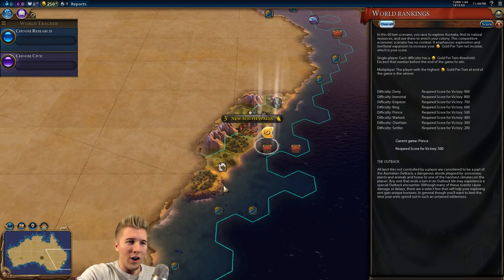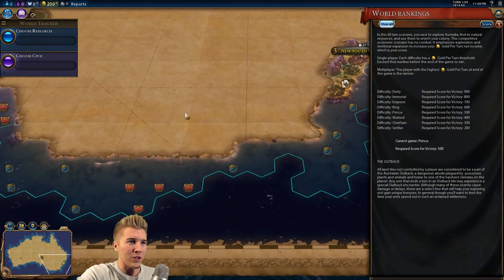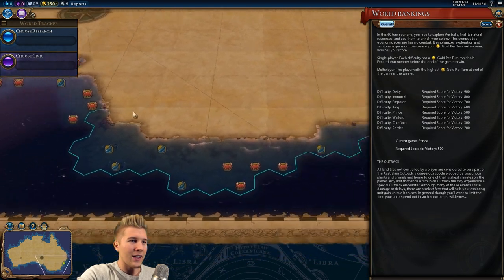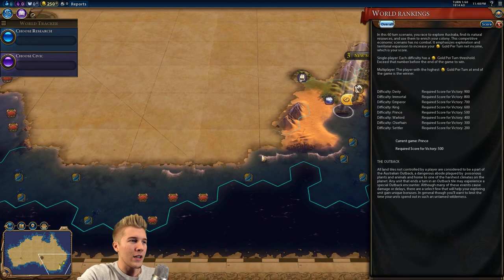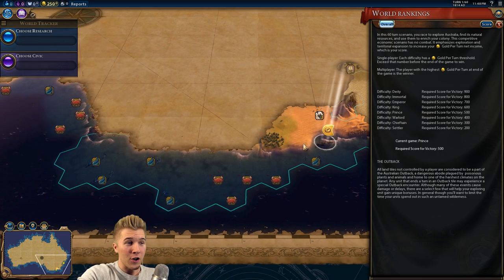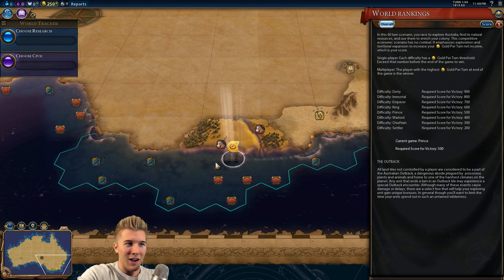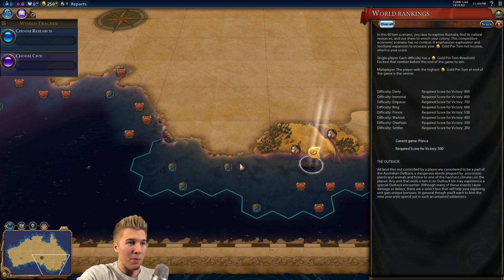Since I'm playing as Western Australia, we should go towards the south and explore the coastline. All factions receive plus three housing for settling along the coast. This scenario wants you to stay along the coast — you don't really want to move inland anytime soon, not in the first ten turns or so. So we're going to stay and look for rivers and look for good spots.